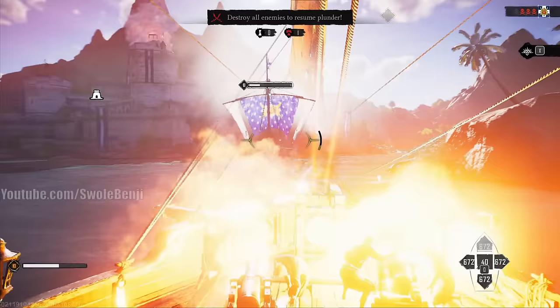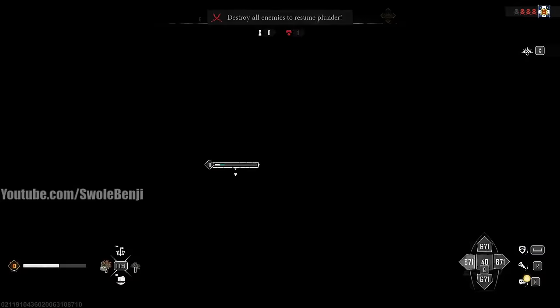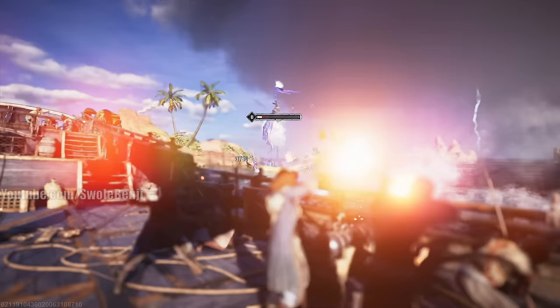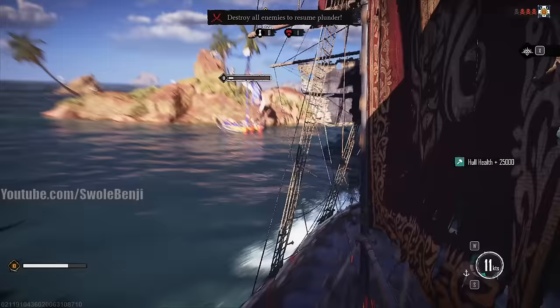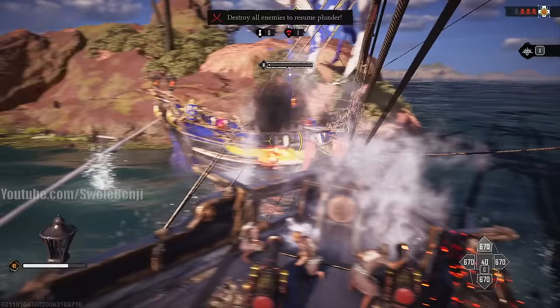When their health bar is blinking blue, that means they're weak enough to board. Fire muskets — I didn't want to go into the spyglass, it's the same button. That's going to take a chunk of their health, which is not what I want to do. I'll go ahead and use a repair kit. My health is so big that the repair kit doesn't do much.